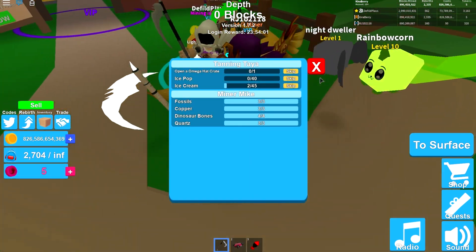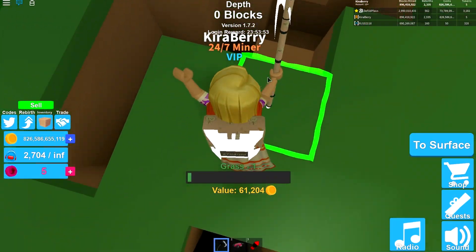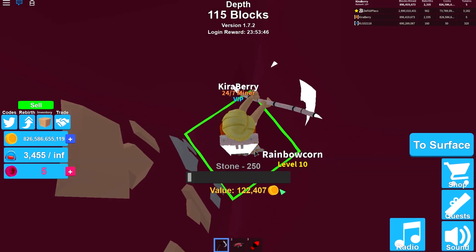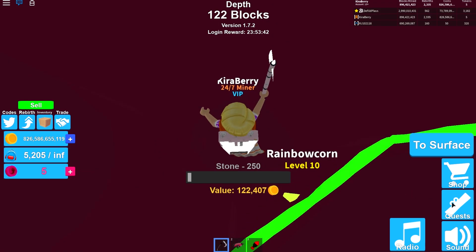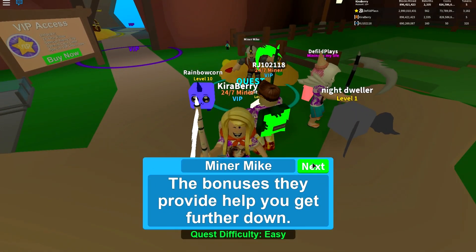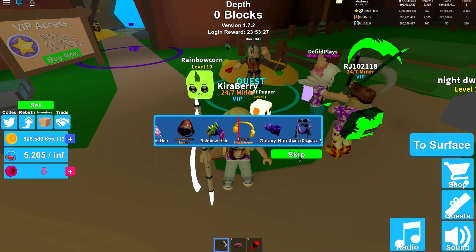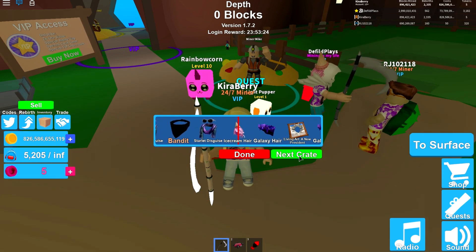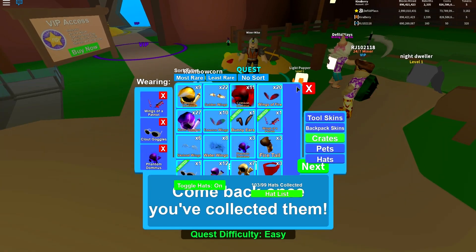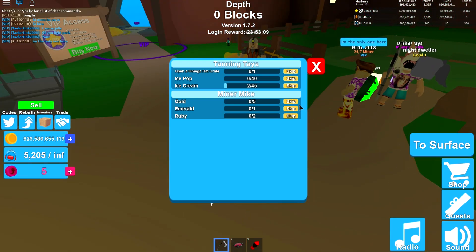I'm going to get a unique head crate — let me open it up. So we opened up the unique head crate, and we got ourselves some ice cream hair! That's absolutely insane. I'm actually going to wear it. I actually don't mind the ice cream hair, it's really nice. Wait, did I get another unique crate? Let me open it up. I think the quest was that I had to open it up but I didn't see it. Yeah, it was to open the unique crate.